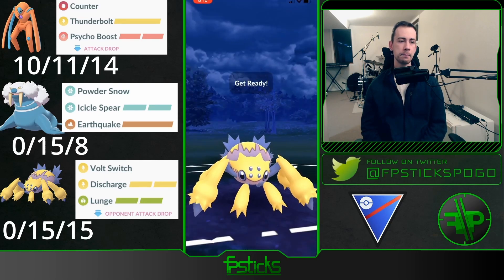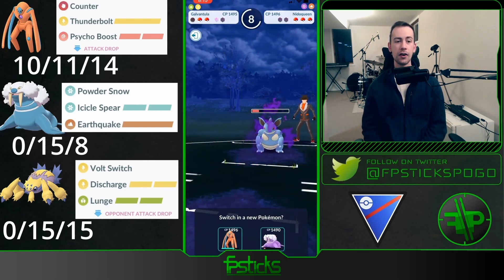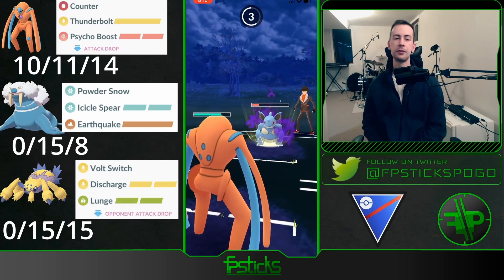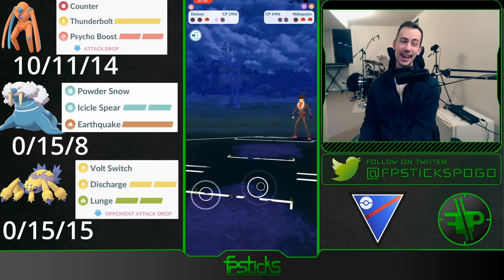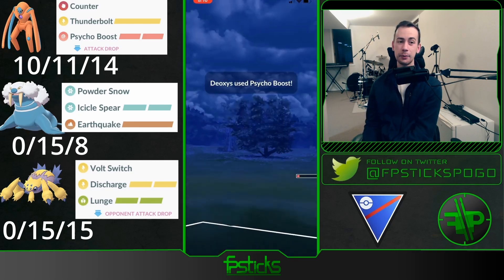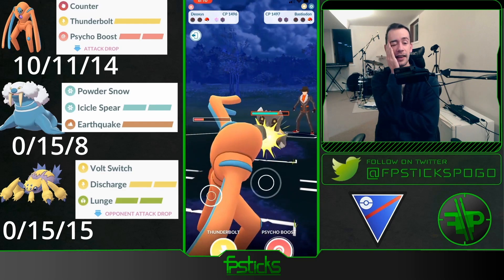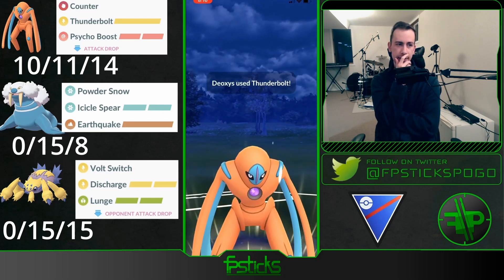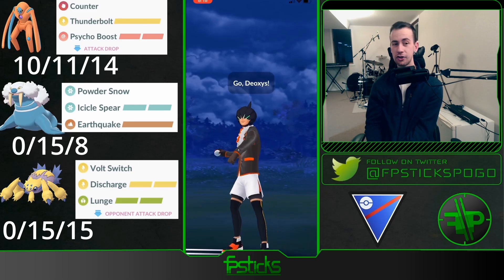Nidoqueen really does a good job of shutting down Galvantula. Unfortunately even with the shield advantage I have, it's just not going to matter — I still have that Jellicent to deal with and I don't know what their third Pokemon is yet. I need to force the Nidoqueen to dump its energy and then try for a farm down with Walrein. We simultaneously faint and now I'm stuck with my Deoxys. In comes their Jellicent again, and unfortunately Psycho Boost drops your attack. In the back is a Bastiodon — I'm very surprised they didn't bring it onto my Walrein, but knowing they were already down a shield, the Earthquake was more threatening for them.